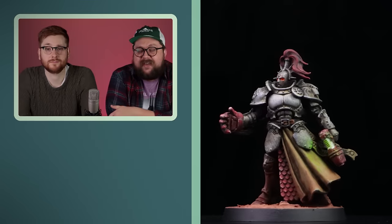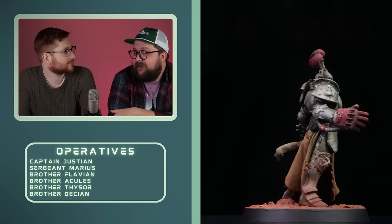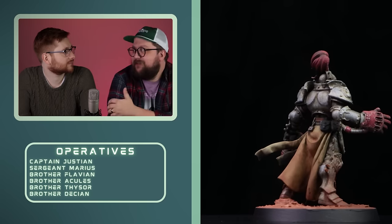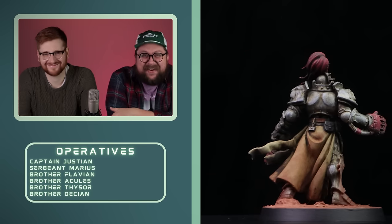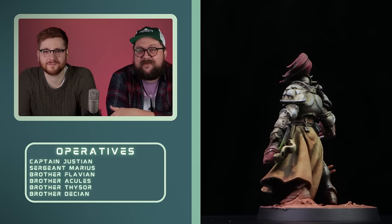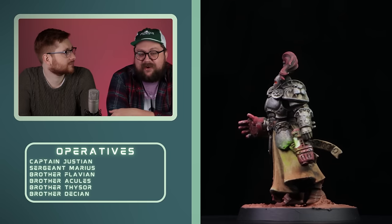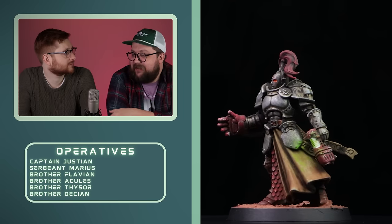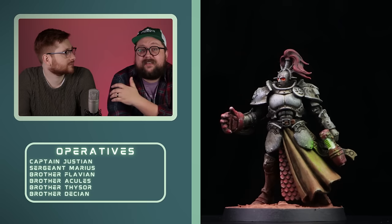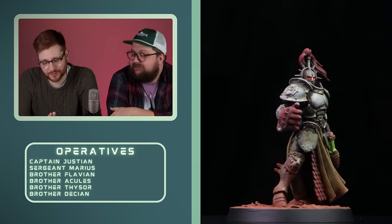Believe it or not, that is my Strikeforce Justian team. I didn't buy the blind box — I have a lot of Stormcast parts just kicking around because I've bought a few Dominion boxes since it came out. I thought this would be a great way to use them, and I'm very, very happy with how they turned out. I think it all kind of worked. Had to sacrifice a bunch of gray plastic to do it, but I think everything is WYSIWYG, and I think it's cool.